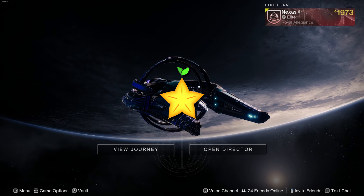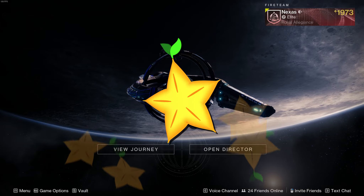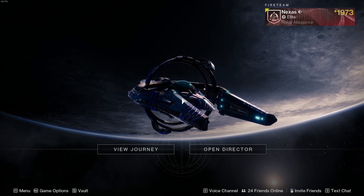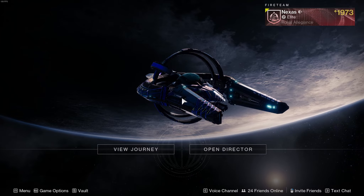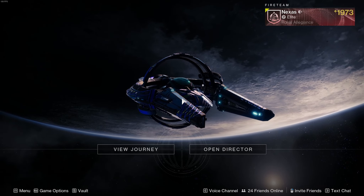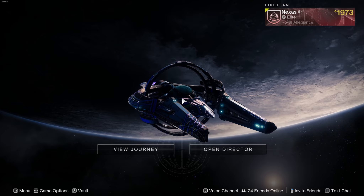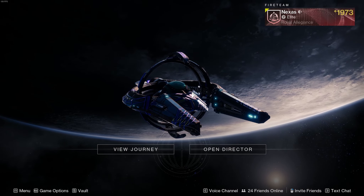Hello guys, Nexus here and welcome back to Destiny 2. In today's video we are here with of course a Tuesday reset, meaning we've got the brand new seasonal content starting this week. This is going to be called the Echoes episode — it's gone away from seasons to episodes, they're basically the same sort of thing, but this episode is called Echoes so it's all vex-themed, and that means we're going to have a bunch of vex-y sort of weapons.